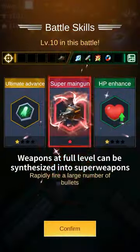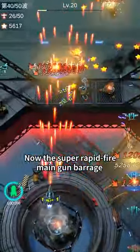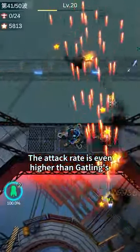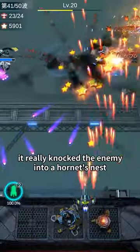Weapons at full level can be synthesized into superweapons. Now the super-rapid-fire main gun arrives, pouring out fire like a storm. The attack rate is even higher than Gatling's. So many bullets — it really knocked the enemy into a Hornet's nest.